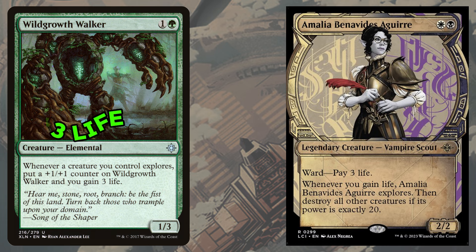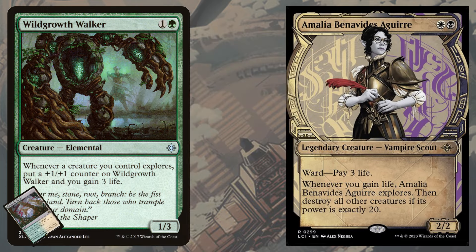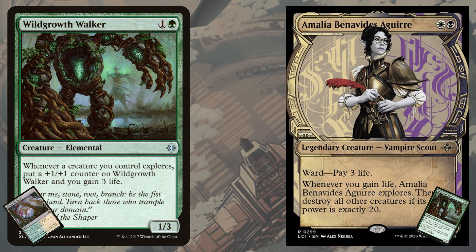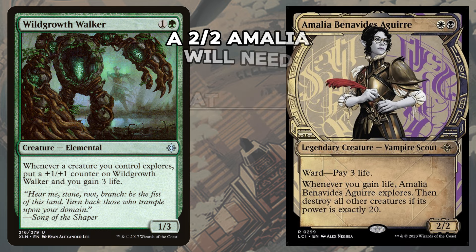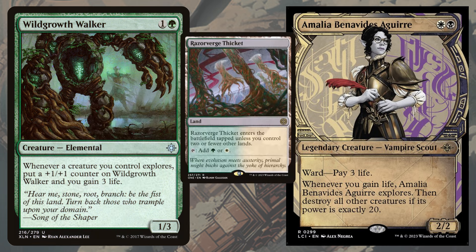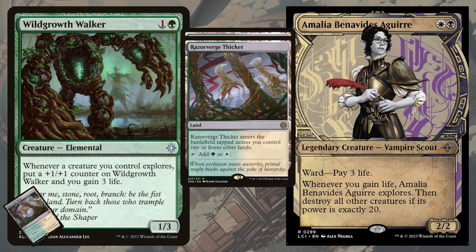While this loop is happening, our explores will allow us to put lands from our library into our hand while we get the choice of putting the rest of the cards into our graveyard or leaving them on top one by one. This means a fresh 2/2 Amalia will have at minimum 18 triggers in order to blow up the world, which equates to 54 life gain from Wild Growth Walker, plus 1 extra trigger from the explore Amalia does to get 20 power, putting the Walker's ability on the stack before it kaputs. Lands won't give Amalia counters from exploring, so your life total is going to be even higher if you hit any lands while exploring.